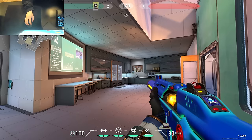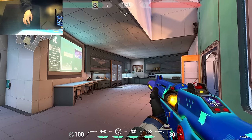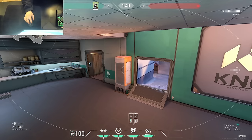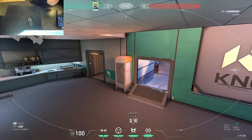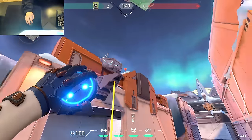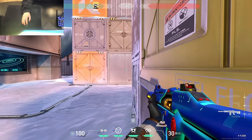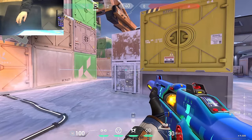The second B setup is a more aggressive version of the first one because we're going to be using both of our trips on site. This setup has two different cams you could use, and the first one is in kitchen. I recommend using this cam if you don't have another teammate or ability to hold mid and kitchen for you, because people like trying to lurk here, and since we don't have a trip it's good to have something watching this area. For your trips, throw the first one along this wall so it goes all the way across like this, and put your second trip off of this wall — you want it to go past the box to make it a bit harder to break.